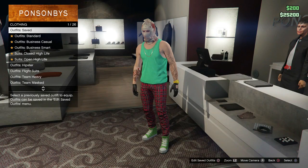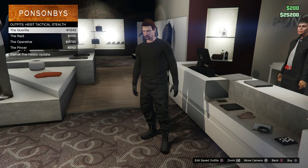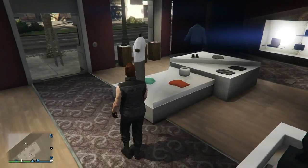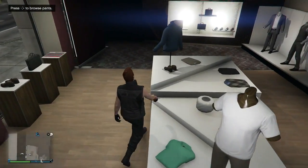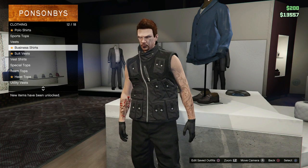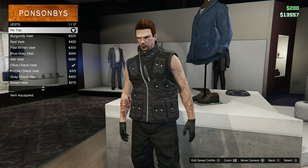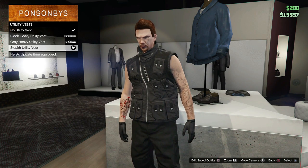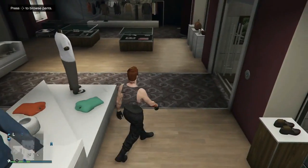Go to shirt outfits and buy the gorilla shirt. Then go to t-shirts or tops, then go to utility vests, and select no top. When you go to utility vests and select no top, you'll see your player just become invisible.